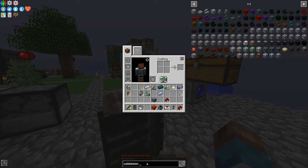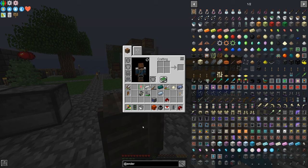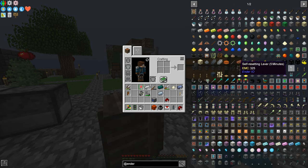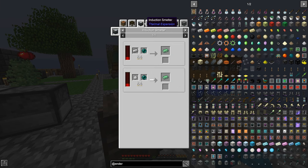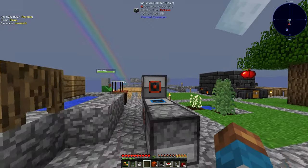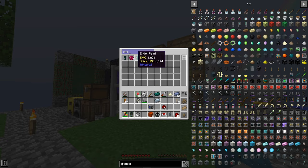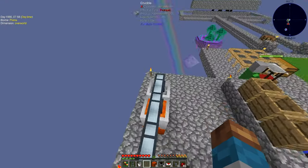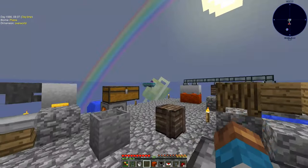Maybe there's a faster item pipe — Ender IO has a pretty good one. Let's search for item conduit — there it is, item conduit. It needs pulsating iron nuggets, which requires the induction smelter. That's a bit pricey but we've got one, so let's try it. I've got iron and ender pearls — six ender pearls. I'm very sorry, Sandman, if you needed those — I stole them because I want to get this working better, and those pipes are supposed to be phenomenal.